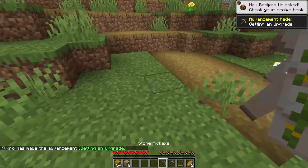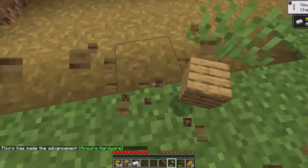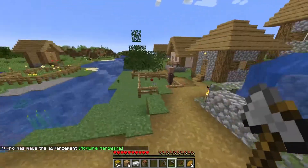Now let's kill the iron golem. There we go. Let's see how much iron we got — we got four iron. That's just about below the max we can get from an iron golem, which isn't too bad.